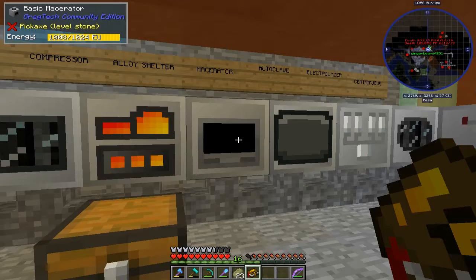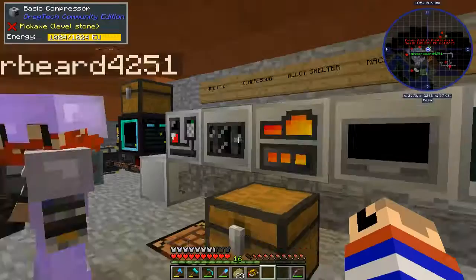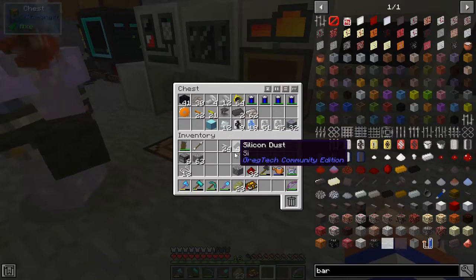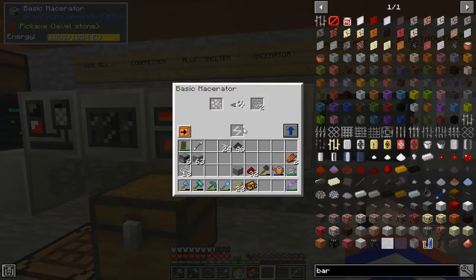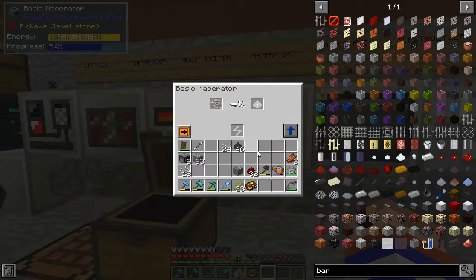Did you make Electrum Plates out of those other three? Because there were seven ingots. No? Okay. Well, there were only three, so why make them, right? No, it's fine. I've got it going now to make the remaining gears in place.